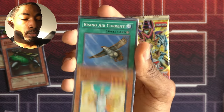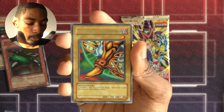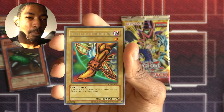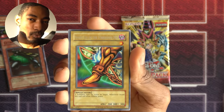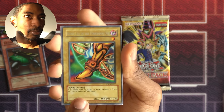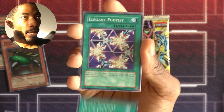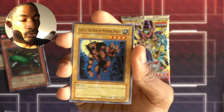Gaia Power. Umaruka. Shining Angel. Rising Air Current. Right Leg of the Forbidden One. Can somebody watch all the episodes and let us know if we have all the Exodia pieces besides the head? I feel like we have everything besides the head at this point — we've pulled a lot of arms. A Black Pendant. Elegant Egotist. A Thousand Dragon.